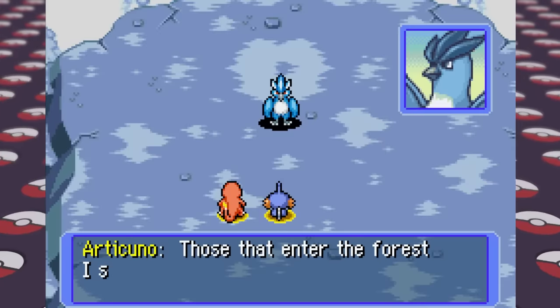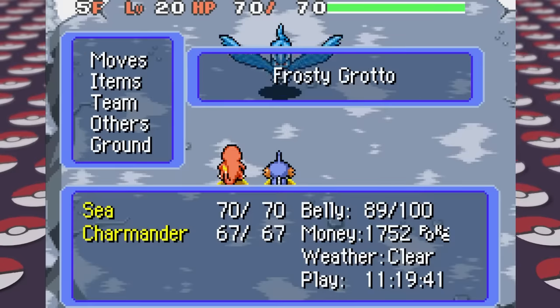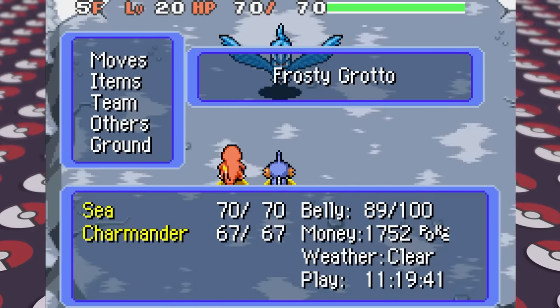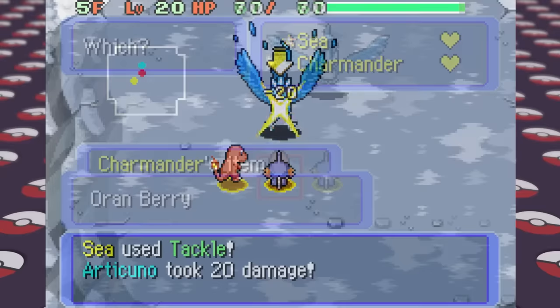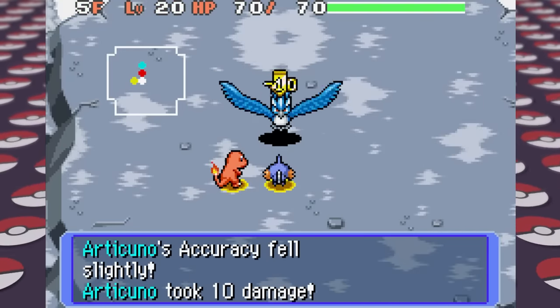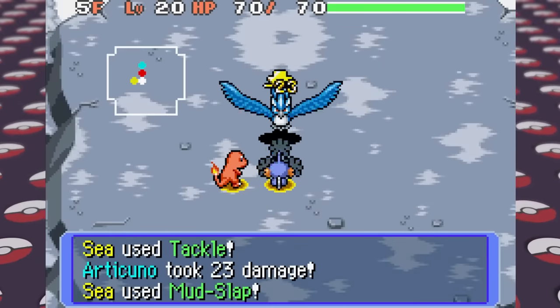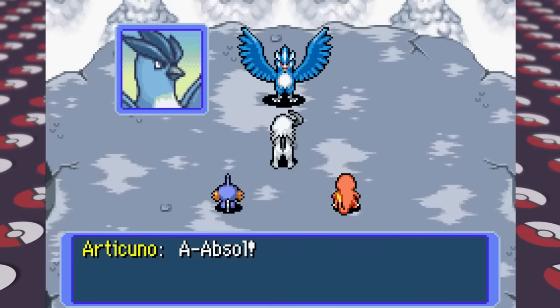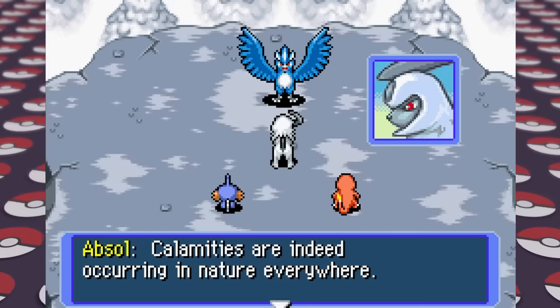We lose the fight against Articuno on the first try. I then have the idea to use the link box item in our bag to link a couple of Charmander's moves — mainly just Ember and Metal Claw, both of which are super effective — so now it does way more damage, allowing us to hammer away at Articuno and defeat it. The guide just goes on to explain the next area, but then an Absol appears to convince Articuno to let us pass and it joins our team.